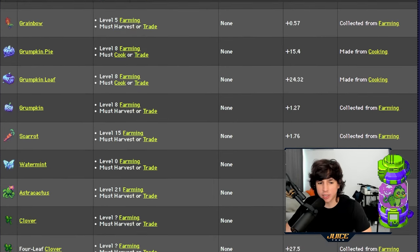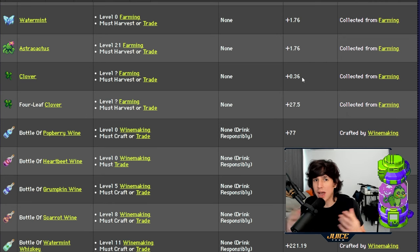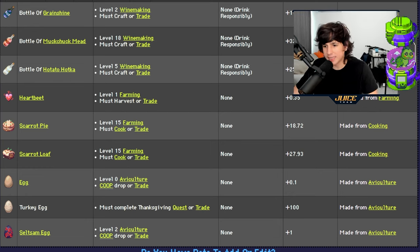You can also get energy by eating raw ingredients directly, though I wouldn't recommend it — it's better to craft with them. For context, eating two raw eggs gives only 0.2 energy, whereas cooking them gives 1 energy, so you get 80% less by eating them raw. That said, if you're moving very slowly and need a quick boost, eating a few ingredients to get going is an option.